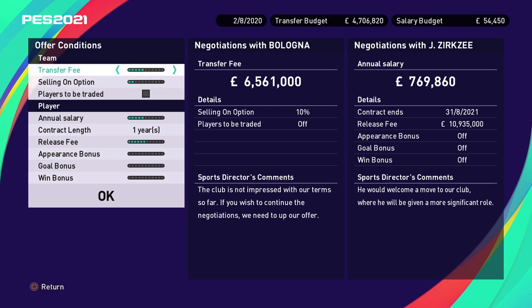The director's comments saying 'not impressed with our terms' is just an indication — it doesn't guarantee the transfer will fail, but advises you may want to offer more. For the player's contract side, you set the annual salary, contract length, and release fee — the lower the release fee you offer, the less likely they are to accept. You can also add incentives. One tip: players are unlikely to accept contracts with no release fee, even with a higher salary and bonuses.